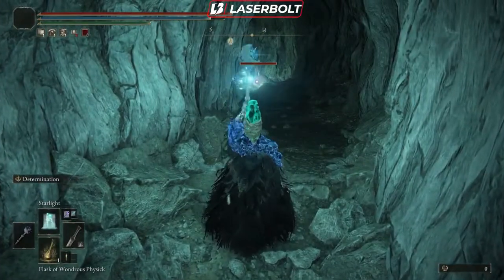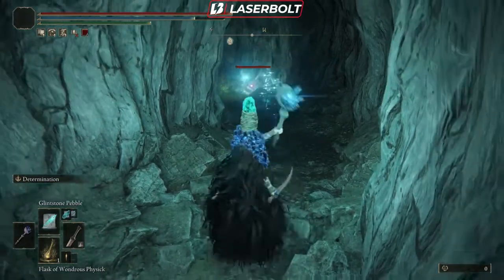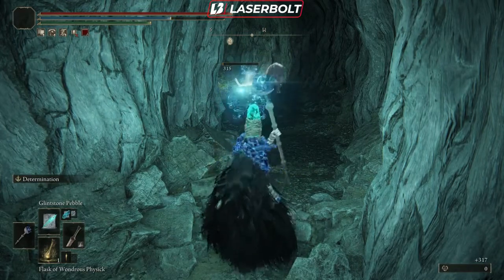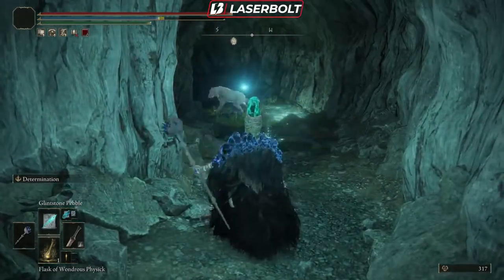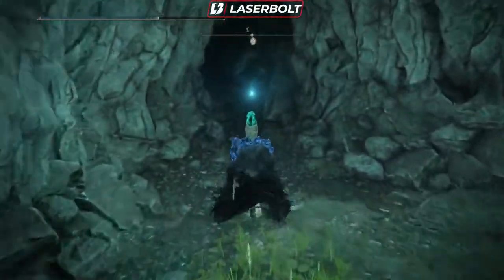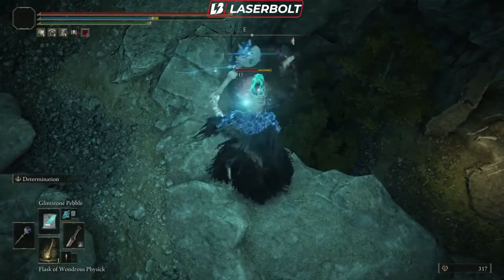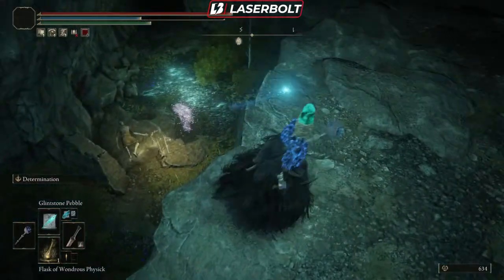Once you're down here, take out that octopus-looking thing before moving further. Use your pebble on it because the faster you kill it, the fewer wolves will spawn. As you can see, once we kill it the wolves pretty much dissipate and die - it's a spawn mechanism. Keep going and there will be a similar little guy located at the bottom left. You want to make sure you take him out as well.